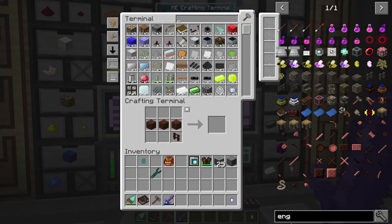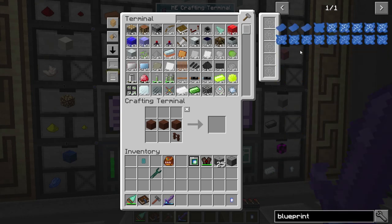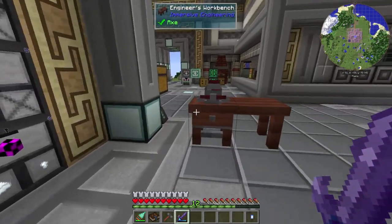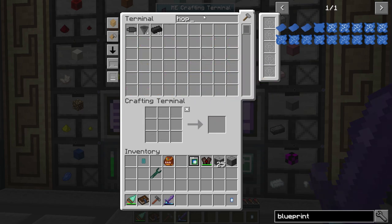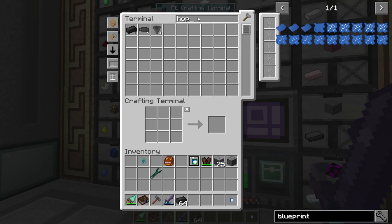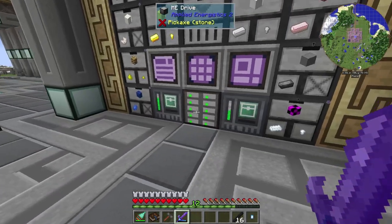Now we need to make the Blueprint. We can't do that yet — we also need the Hop Graphite to do it. Let's take that, throw it in there, clear that, grab all the Hop Graphite we have — they're all done. Make a bunch of these Graphite Electrodes. So that's effectively done.